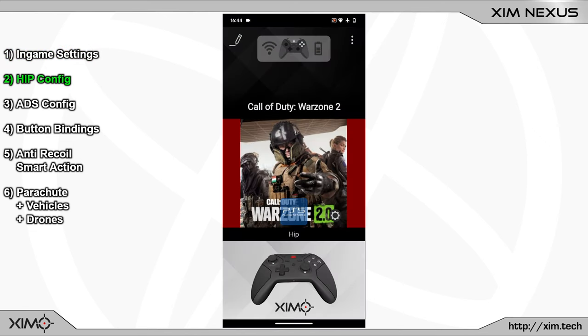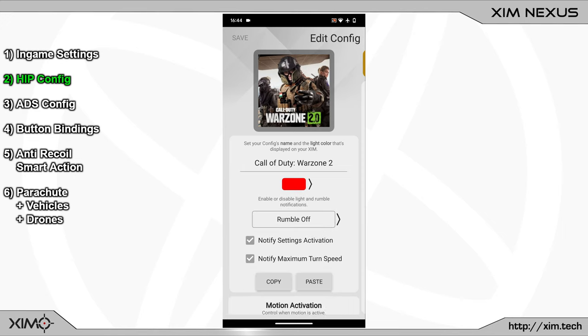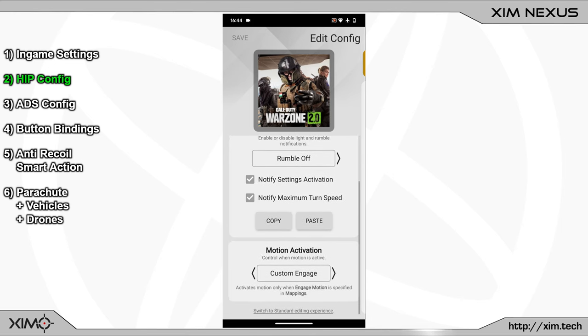Next let's take care of the HIP and ADS configuration. The setup is identical to my Modern Warfare 2 tutorial. I am using the expert mode for this configuration, which you can activate at the very bottom. My configuration color is set to red, so my Nexus will show a red LED light when this configuration is active. In the advanced settings under the configuration light, I have turned off the rumble notification. At the bottom I have chosen the custom engage option, which allows me to later specify my own buttons to activate motion aiming.